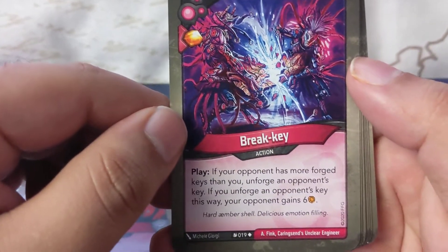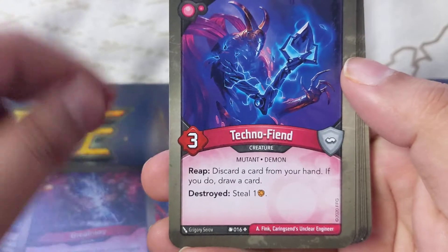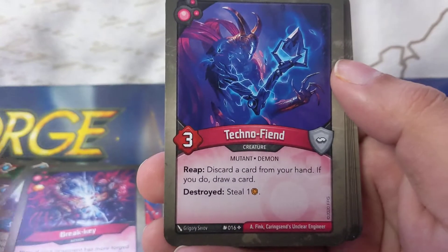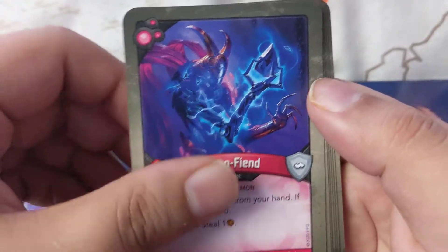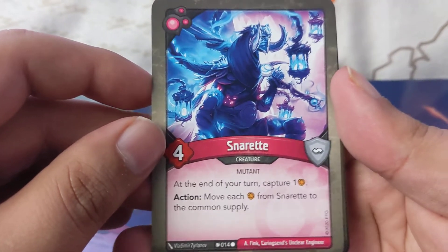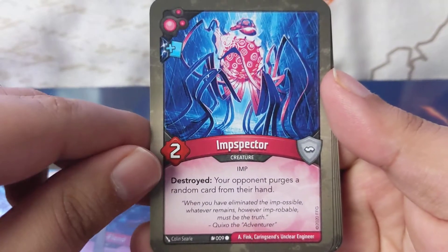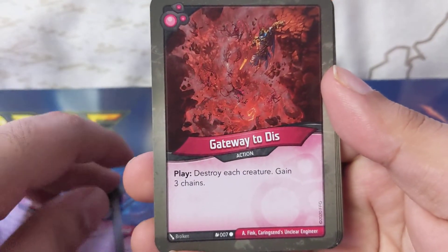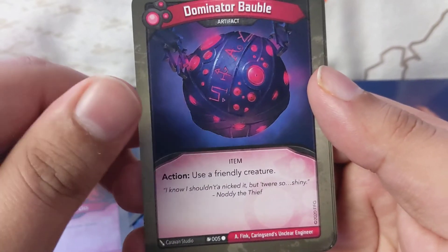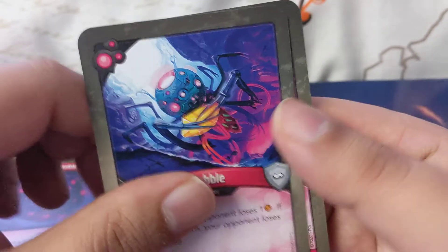Break Key: if your opponent has more forged keys than you, forge an opponent's key — if you forge an opponent's key this way, your opponent gains six amber. Techno Free: discard a card from your hand, if you do draw a card, destroy it, steal one. At the end of your turn capture one, action, and move amber from standard to common supply. Impster: destroyed, your opponent discards a random card from their hand. Gateway to Dis: play, destroy each creature, gain three chains. Dominate a Bubble: action, your friendly creature. Brabble: destroyed, your opponent loses one amber — if it's not your turn, your opponent loses three instead. Two of those.